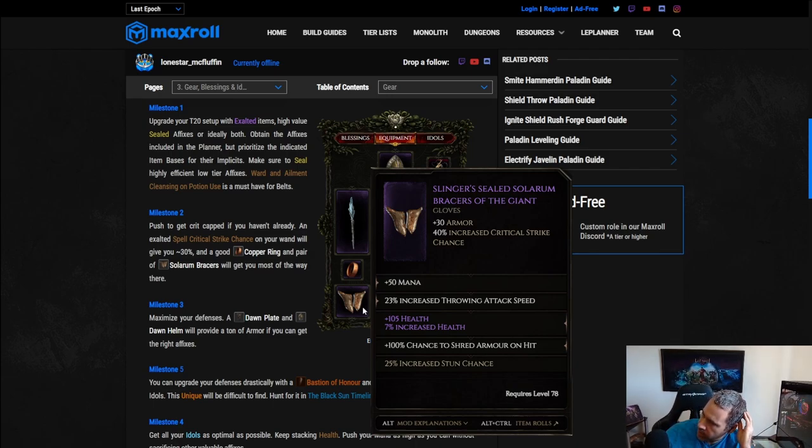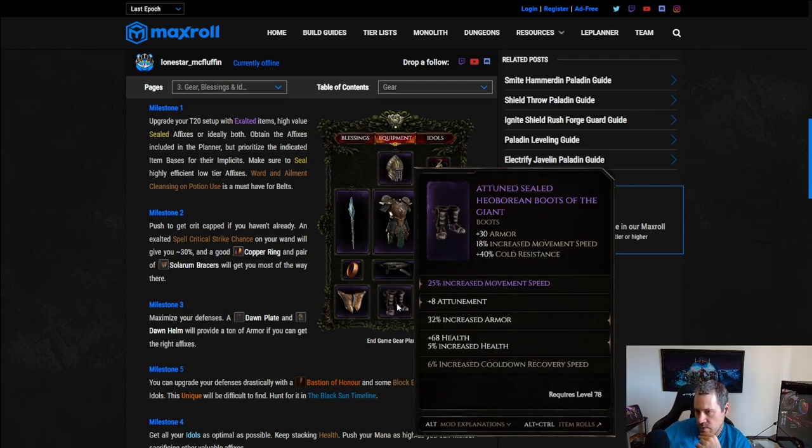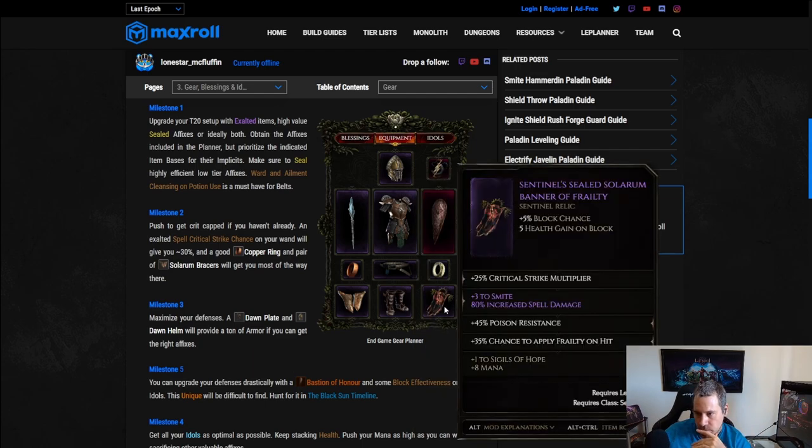Gloves are also your armor shred source — make sure to get armor shred there, as it makes a big difference on the build's damage. For boots: movement speed, cold resistance to help cap resistances, armor, hybrid health, and a little CDR if you can. For the relic, this is the Smite spot — get your Smite level as high as you can. Crit multi is nice there, one resistance, and frailty is very important on the relic. Getting plus-one to Residual Seal is also helpful.